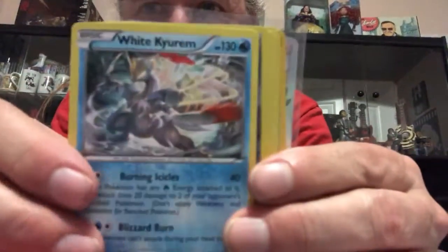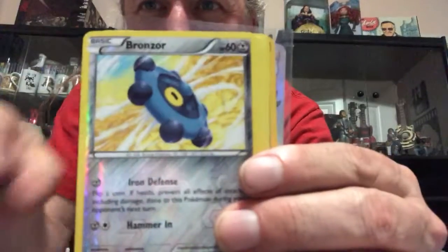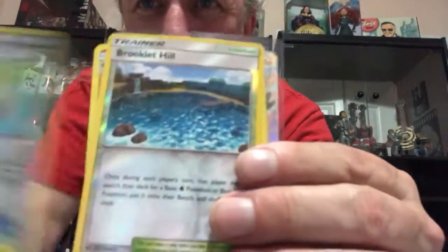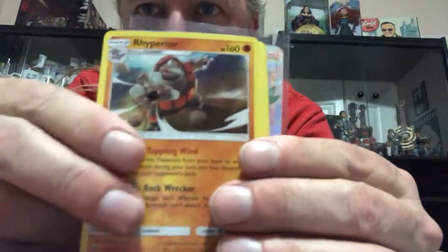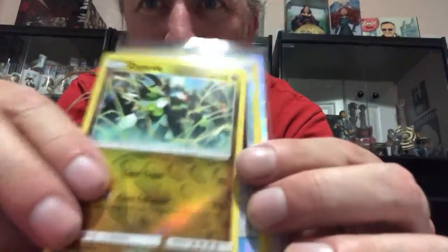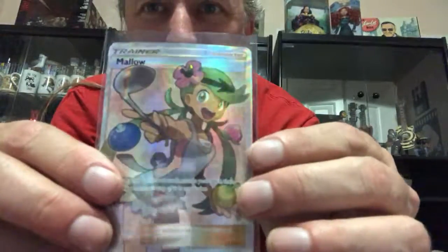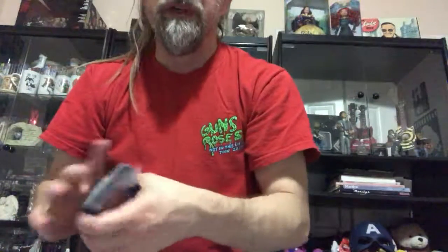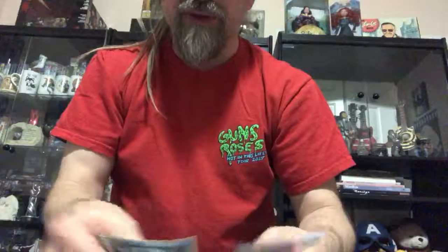Let's just look at the good stuff. There was that Kyurem holo — White Kyurem holo. Tyranitar, Rhyperior — that's a cool card. The Zygarde reverse holo — that was a cool card. And there was the Mallow that we pulled a couple days ago. I'll give you a second look at all of those cards because these videos are pretty quick and I don't really study them a whole lot.